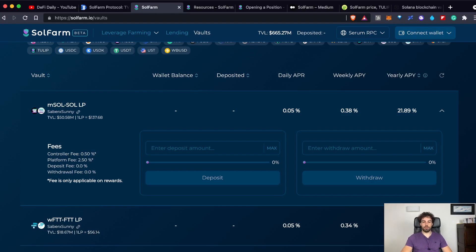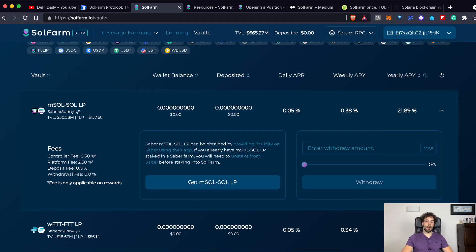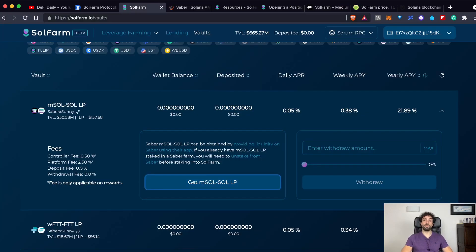It's really easy. All you have to do is connect your wallet — I'm using Phantom most of the time. Once you have connected your wallet, you can just click here. Right now it is saying 'get your LP tokens' and that's why it redirects directly to the Saber page, because I don't have any LP tokens from MSOL-SOL in my wallet. But once you have your LP tokens, you can just deposit them and you will start earning some interest.